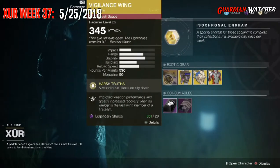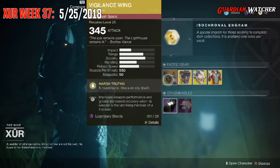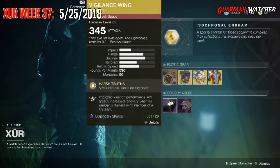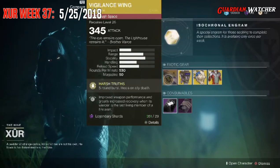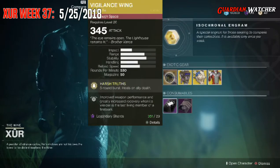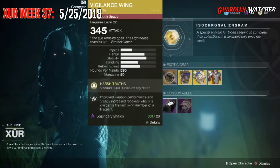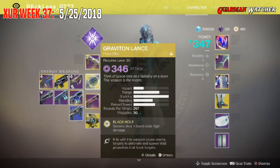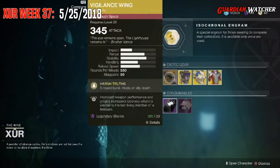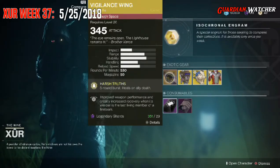If you guys don't have this, go ahead and grab it. It is great in PvE and great in PvP. I'm definitely going to give it a tier 1.5 in both PvE and PvP because this thing is decimating. The meta right now — between the Vigilance Wing and my trusty Graviton Lance — these are the top weapons in PvP whether it be quick play or Competitive, so go ahead and grab the Vigilance Wing if you do not already have it.